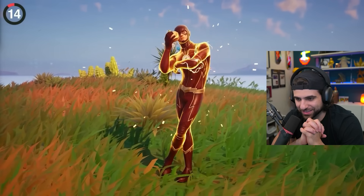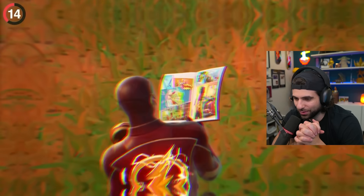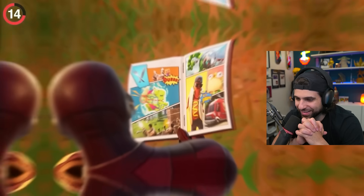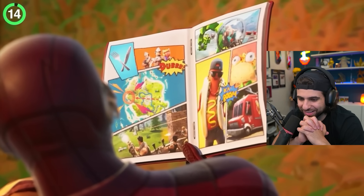Flash is going for super speed, so most people will miss the secret in his emote. While Flash is busy eating a burger, he is also reading a comic that Epic designed just for a few seconds — it's a custom comic. Wow.